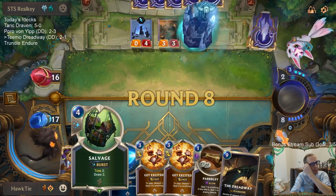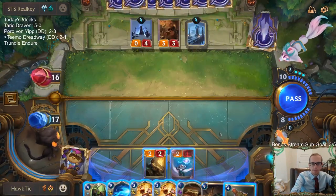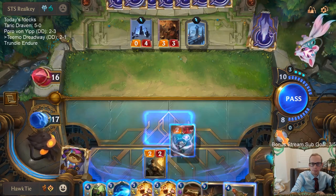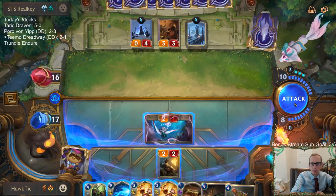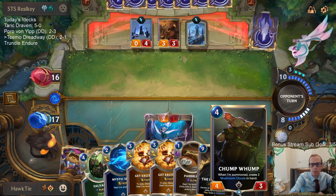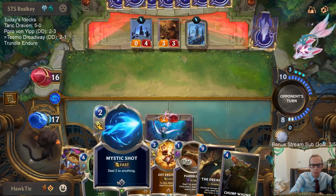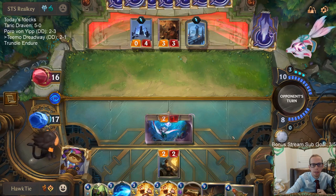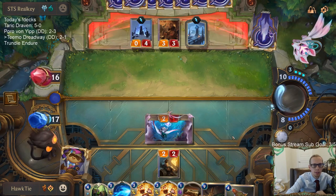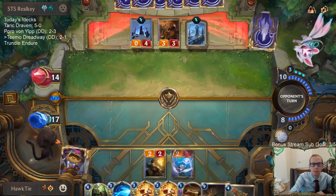Maybe I shouldn't have played that Mystic Shot — I could have used Salvage. I like that Chumplump draw. I Chumplump and give them both Mushroom Clouds, then save two spell mana so next turn I have Dreadway with two mana. They don't have any Aurelion Sol in their deck — not Targon — though they could have gotten one with Howling Abyss. Looks like Feel the Rush or Warmother's Call — I'd rather they play Warmother's.